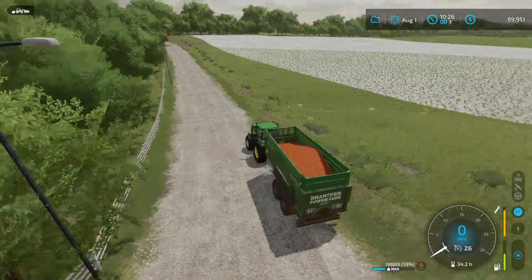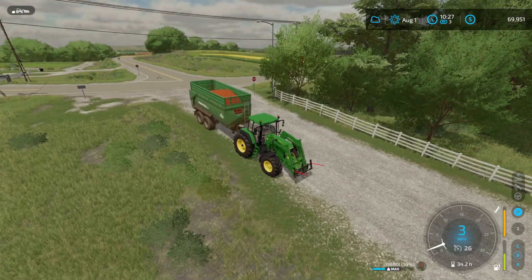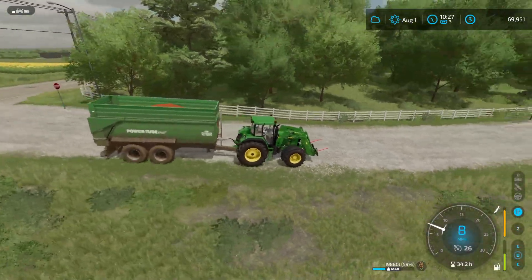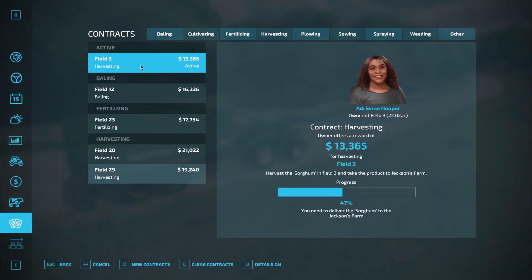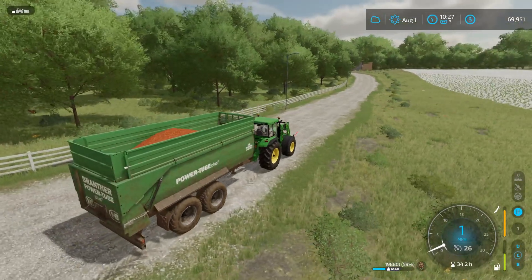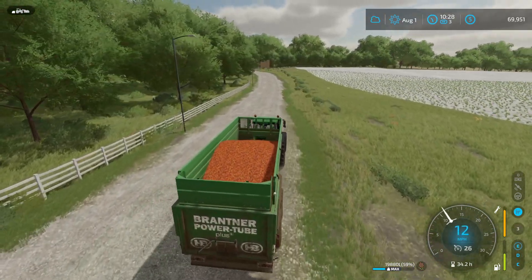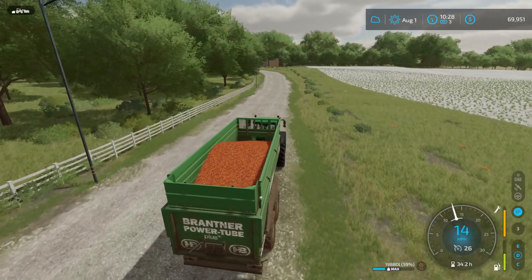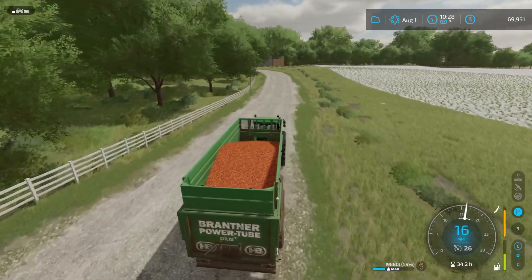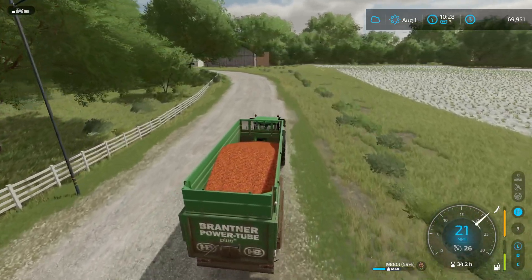Welcome back everybody. Got the tractor flipped back over after yesterday's debacle and we're gonna continue on delivering this sorghum. We're 47% done on the contract - that's pretty good. I'd like to pick up another one at some point. Field 20 is potatoes, we have to pick up field 29 which is a $19,000 contract. We also got bails to finish up, so we'll be jumping on those between deliveries.